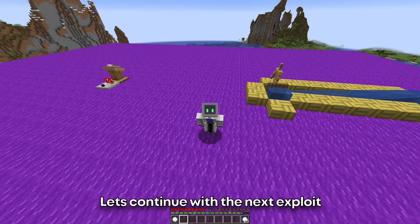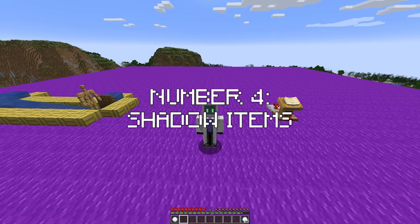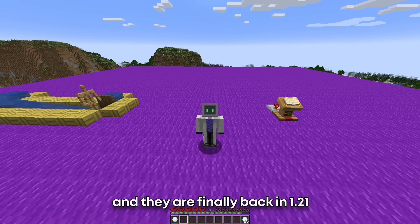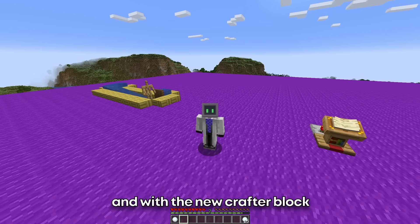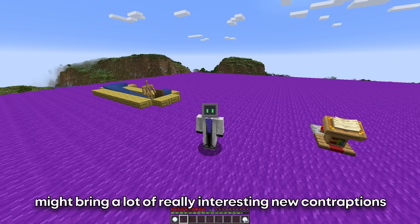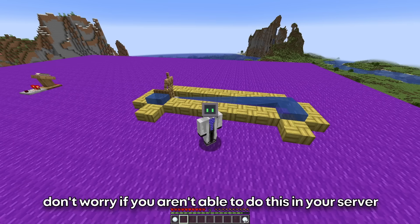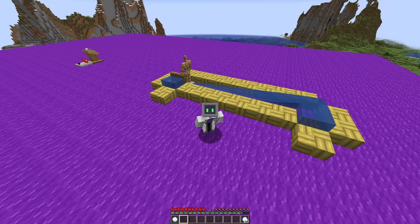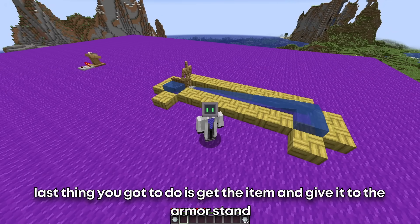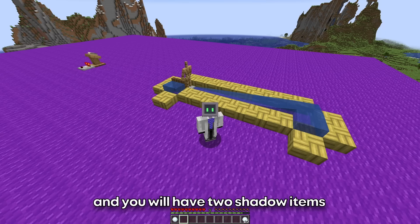Let's continue with the next exploit, which is something so popular that Mojang tried to fix it in the same update. Number 4: Shadow items. They were discovered back in October of 2021 and they are finally back in 1.21, which brings back an infinite amount of possibilities. And with the new crafter block, it might bring a lot of really interesting new contraptions. First thing you're going to need is an armor stand with hands. Don't worry if you're unable to do this on your server — I'll show you other ways of doing this in a new video coming soon, so if you're interested hit that subscribe. Next, build this setup with the suppressor set to 4. Last thing you've got to do is get the item and give it to the armor stand, then hit the traptor and when it reaches the end, take the item again and you will have two shadow items.